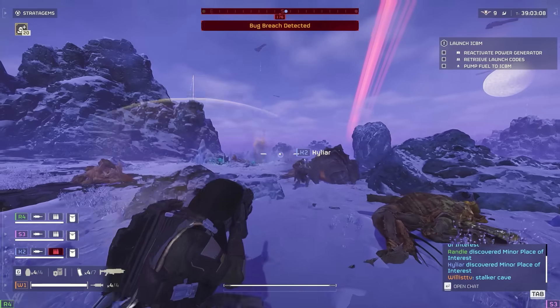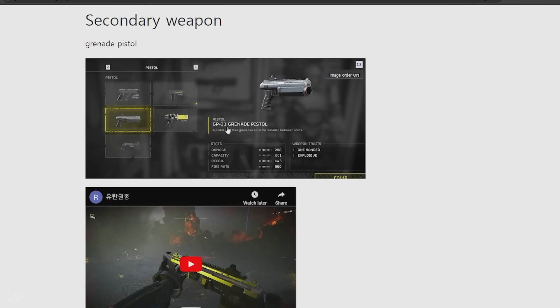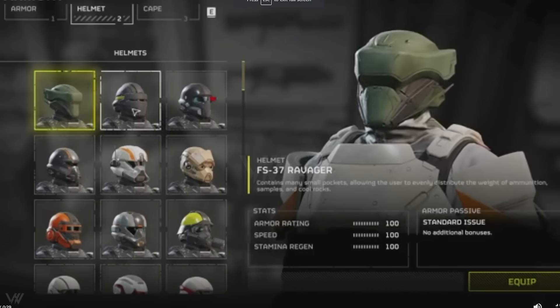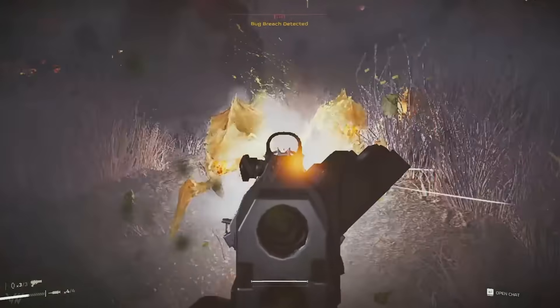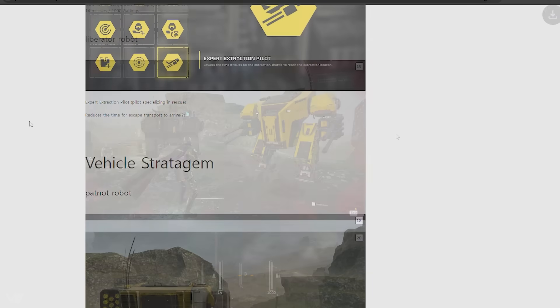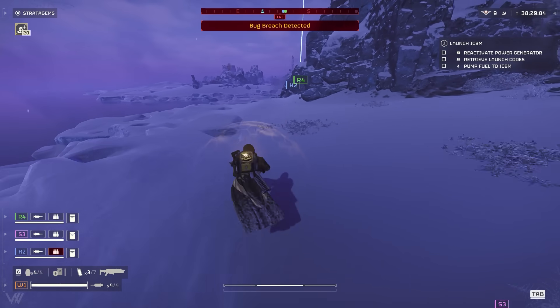A bunch of new leaks have surfaced for Helldivers 2 following the mech update. There's a bunch of new weapons ranging from the teleporter pack, new armor, an exploding crossbow, a first look at the new laser pistol which is coming in a few days, and some new boosters as well as different colored mechs. All this will be in this video — just go to the timestamps and it will be labeled there.